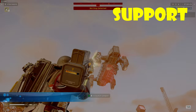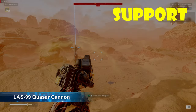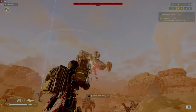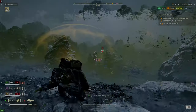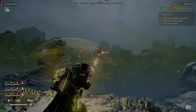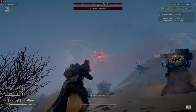For a support weapon, since I'm going up against the Automatons, the new LAS-99 Quasar Cannon will turn those bots into scrap. The Quasar Cannon has an explosive effect that can open containers, snipe ore towers and turrets, take down dropships and gunships. On the Terminid side, the Quasar can one-hit a charger to the face and can also take down Bile Titans from range.